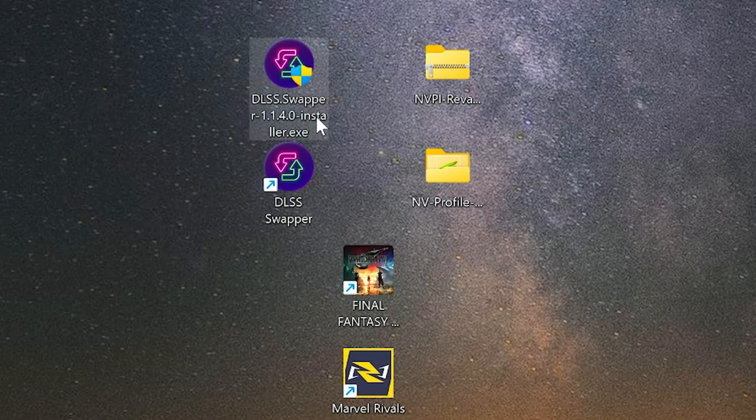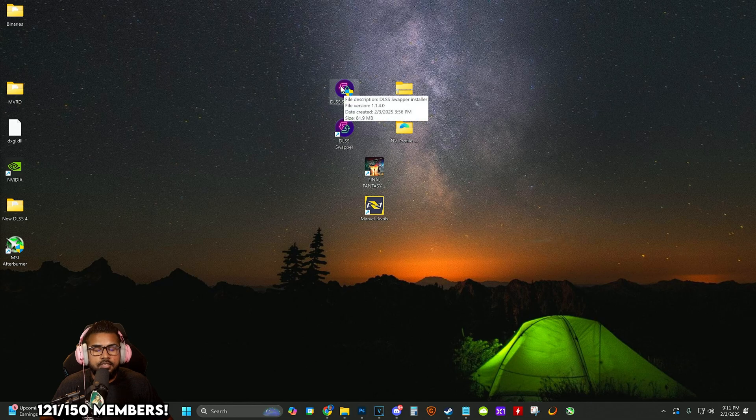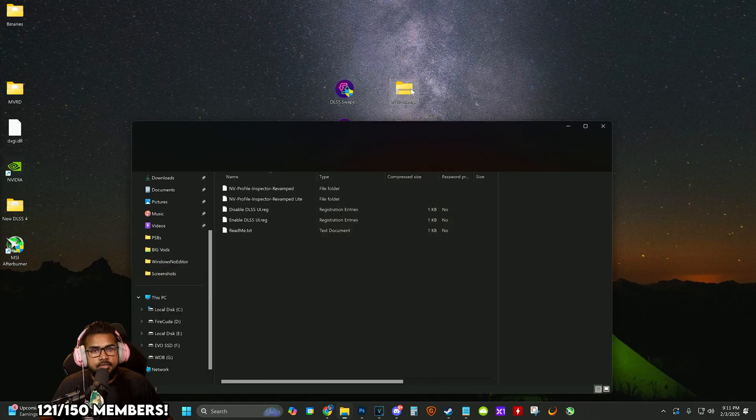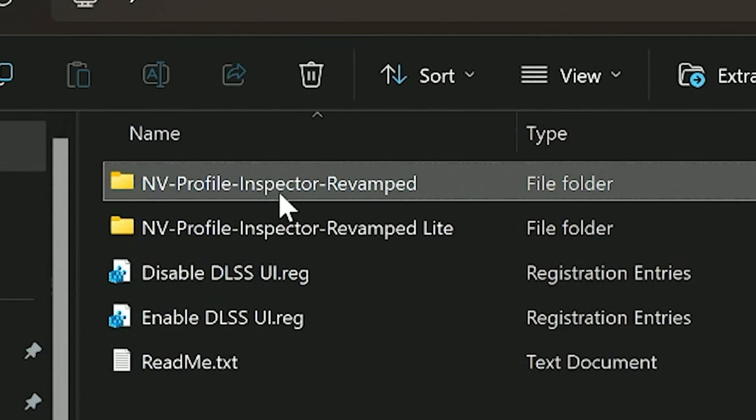So these are the two files we just downloaded. We're going to install DLSS Swapper — click on it and install it on your C drive. It's a really quick, easy installation, and don't boot that up just yet.